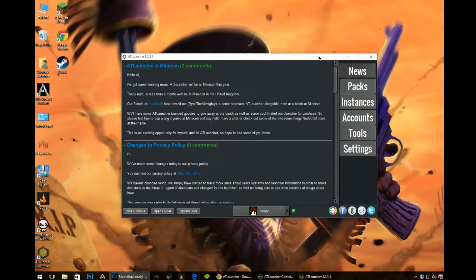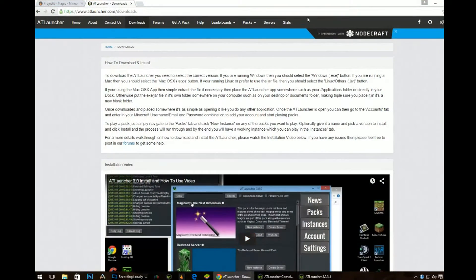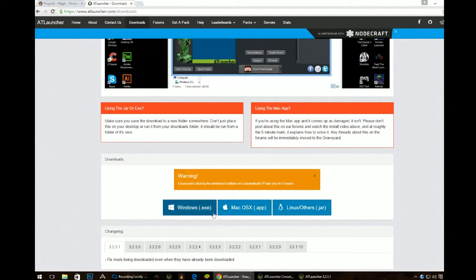First, you want to download the AT Launcher. This can be found here — I will post the address below the video. You click whichever option matches your operating system out of the three, and then just install it once you've downloaded it.